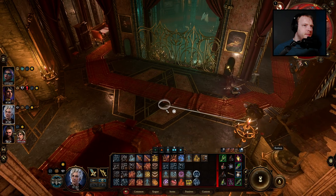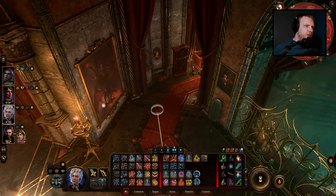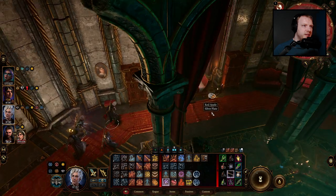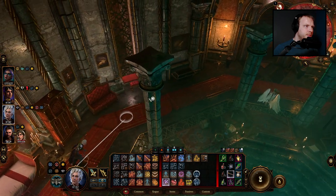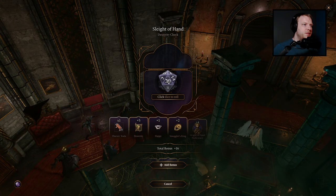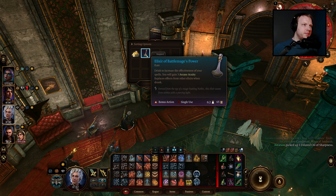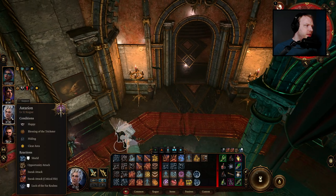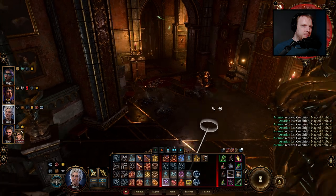Anything else around here? Large vase, devilish still life. Mahogany wardrobe — just fancy clothes. There is one more opulent chest, we will check that out. Well I'm very relieved to find a resolution to getting this hammer. Diluted oil of sharpness, battle mage's power cash. Let's get Diva back in the group and then return following our wave of destruction back to the archives.